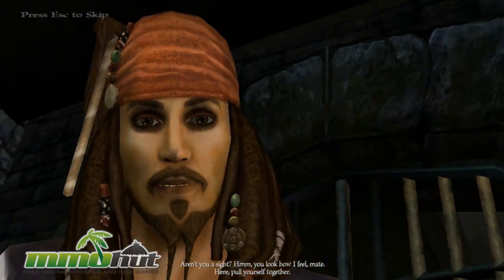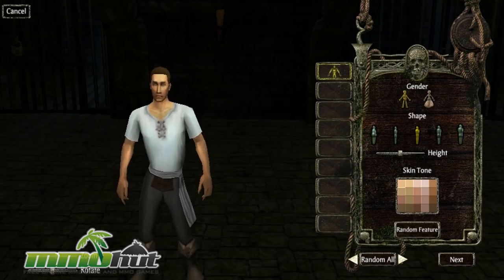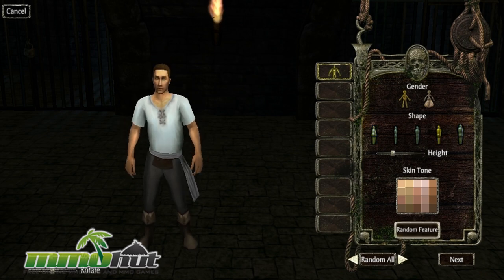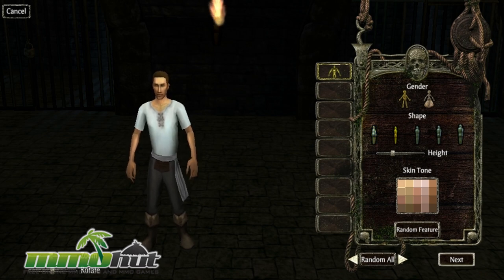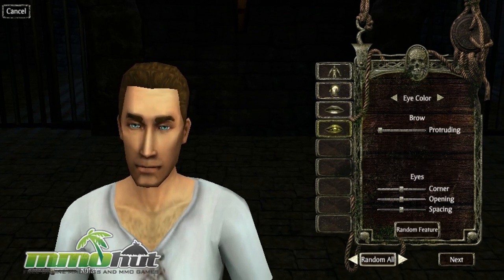So we have an introduction screen over here. We've got Jack Sparrow talking to us, telling us to pull ourselves together, and it transitions right into character creation. Not bad — we can zoom in on ourselves. I'm going to click male for my shape. We have to change my height. You know what, let's make ourselves big. And we can make our face options random for now, but it shows you the game has a decent amount of customization.